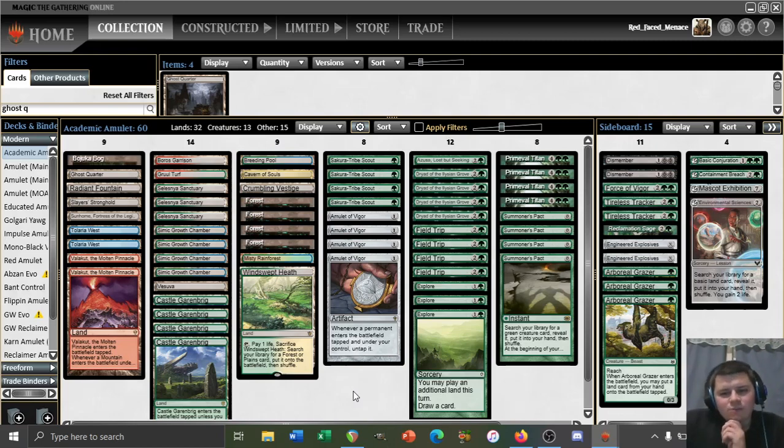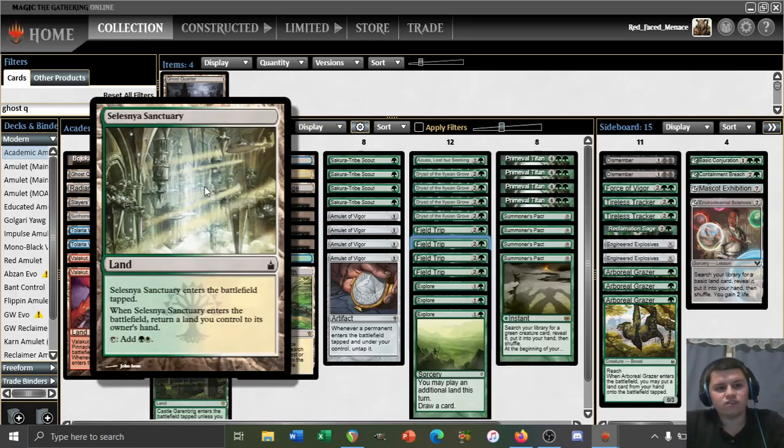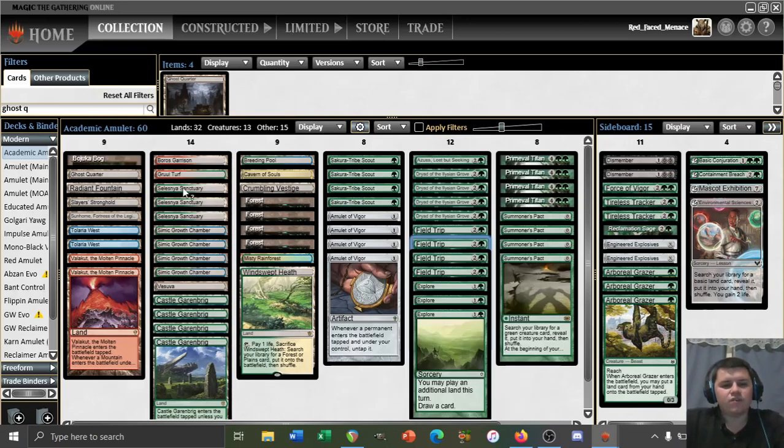Field Trip is mainly there to get a threat out of the sideboard or a relevant card like Conjuration, so losing a Forest for Ghost Quarter is not a big deal. I definitely would make that change, as much as it pains me to go down on untapped green sources. Cutting some Explores to make room for Field Trip makes some sense. Field Trip might also work better with a Grazer shell — it fixes the fact that Grazer forces you to commit the bounce land to cast your three-drop on turn two, since Field Trip gives you an additional land. A bounce land plus an amulet trigger becomes Titan mana at that point.